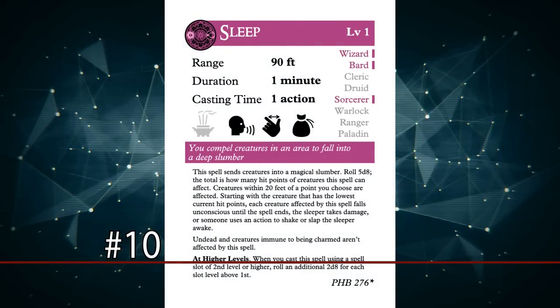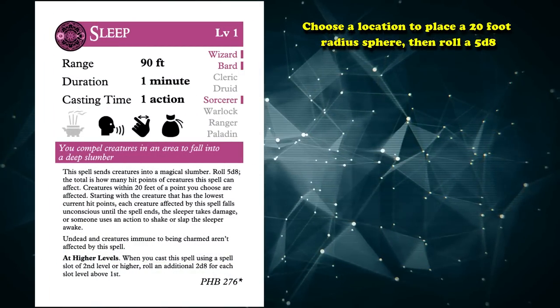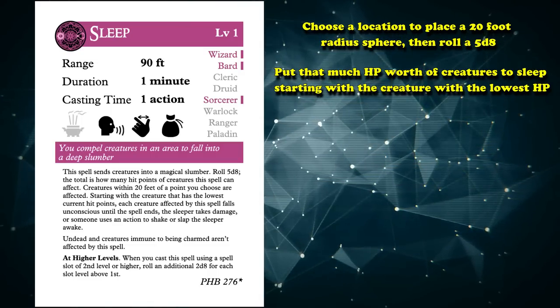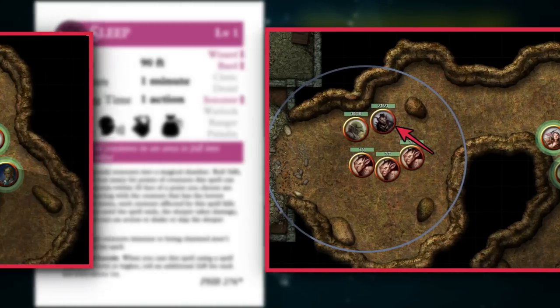Starting off at number 10, we have the spell Sleep. Sleep is a spell that has you choose a location to place a 20-foot radius sphere and then roll 5d8. You put that much HP worth of creatures to sleep, starting with the creatures with the lowest HP and then working your way up. For example, you target an area that has 3 goblins, 1 goblin gang member, and 1 goblin boss. On the 5d8 you get an average roll of 23, meaning the 3 normal goblins fall asleep, using 21 of the 23 HP you can put to sleep. However, the last 2 is lost as the goblin gang member has 10 HP and the remaining 2 HP worth of sleep is not enough to knock him out.